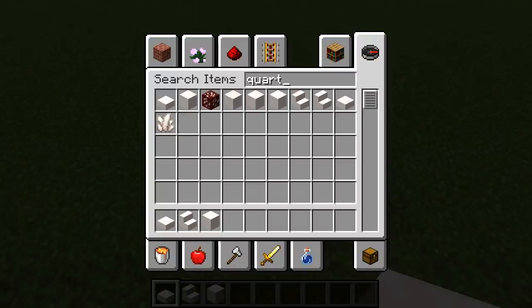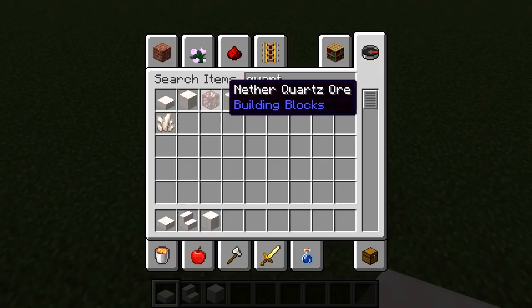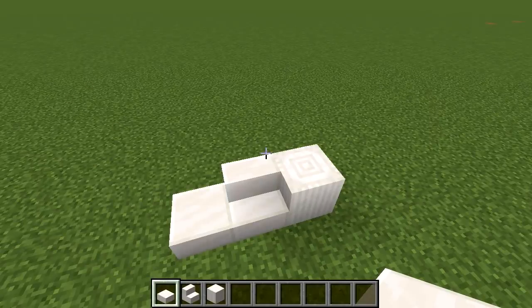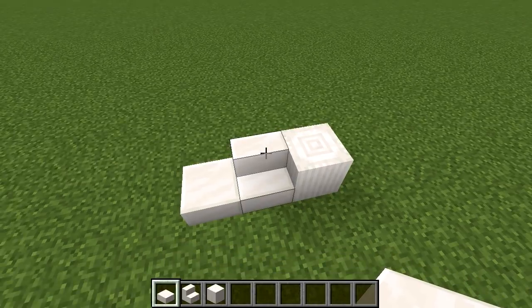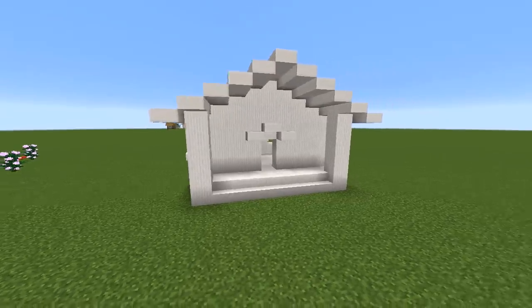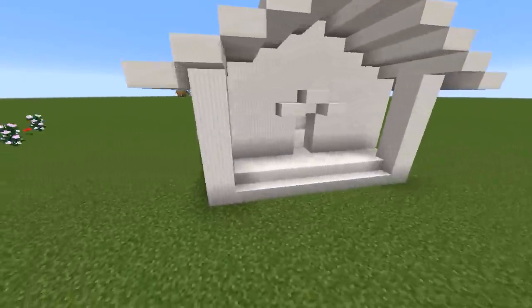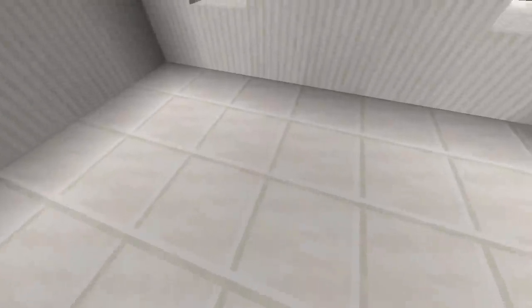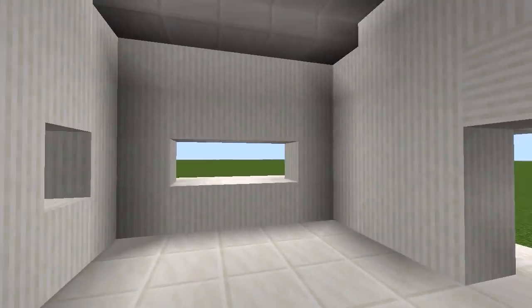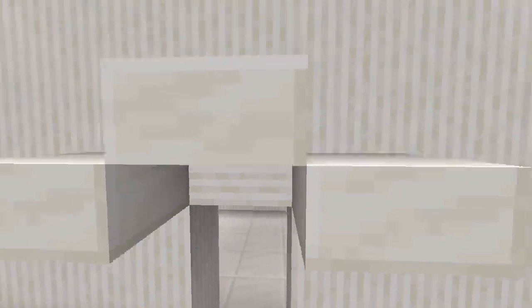Q — this is it for Q. Everything else that's quartz has another letter in front of it, so these are the only three. I was thinking Q, quiet, library — can't really build a library out of three blocks. Whenever I think of quartz I think of temples, so I built a little temple. Got a staircase up, it's empty inside as there are no other blocks to use, and there's nothing in the windows either.